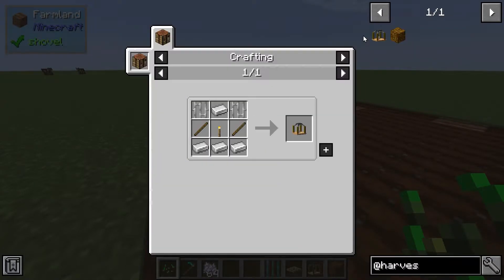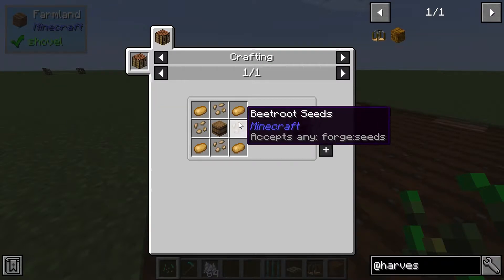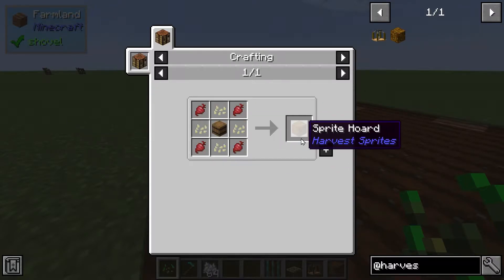Hello, welcome to Harvest Sprite's Monster Spotlight. This mod adds the Sprite lamp and the Sprite hoard, and here are the recipes for those.